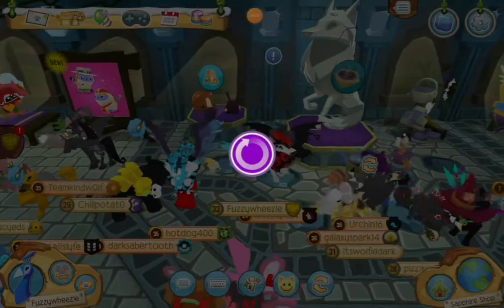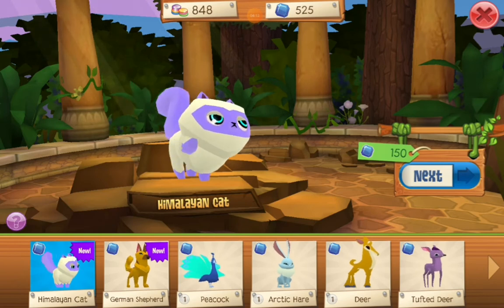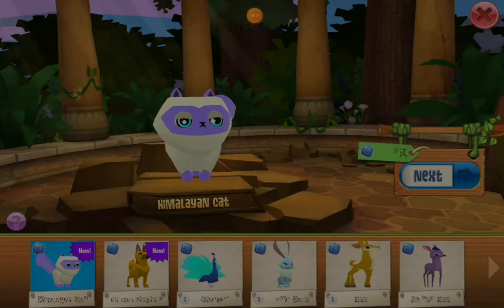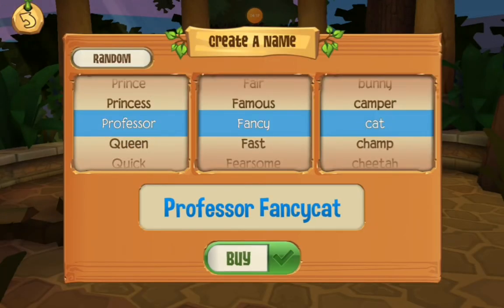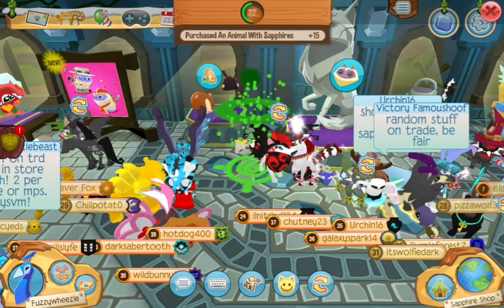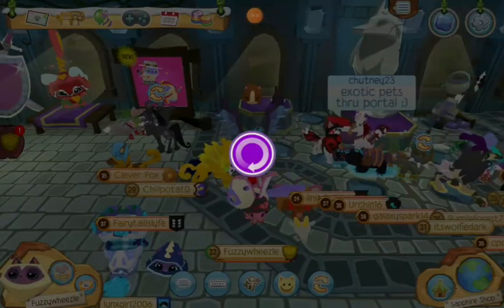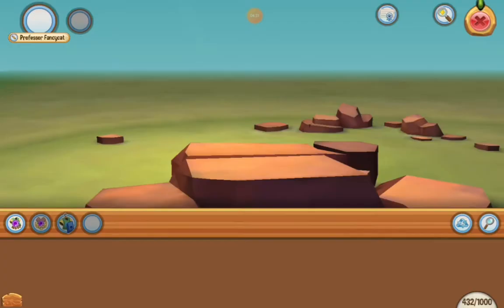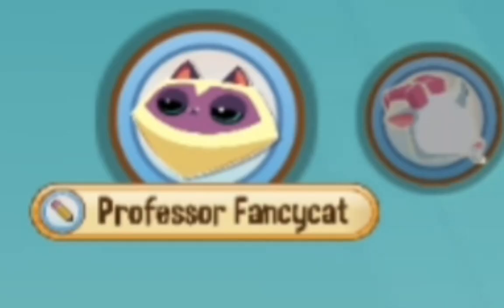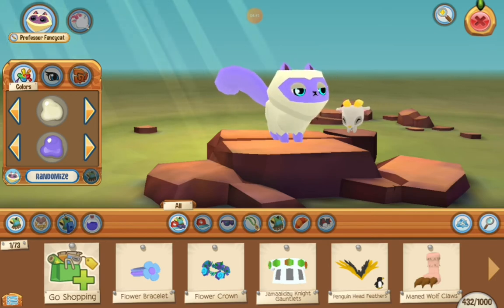So let's buy now the sassy cat. A humillian cat — you look more like a Siamese cat. You look like the angry cat, if that's what they even call it. Oh my gosh, you look so sassy. I obviously love this. Professor Fancy Cat? I didn't even pick that name — I wasn't even looking — and that's literally so perfect.